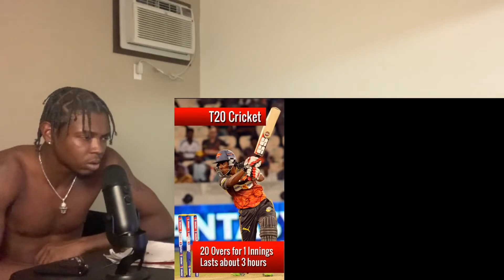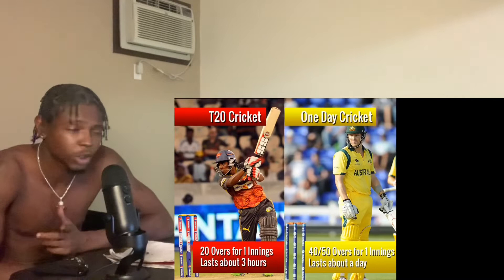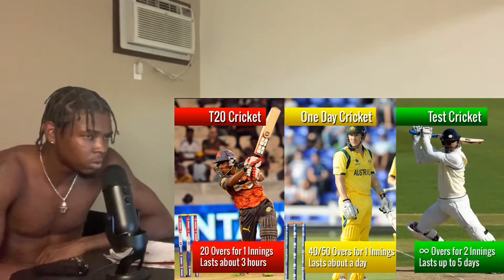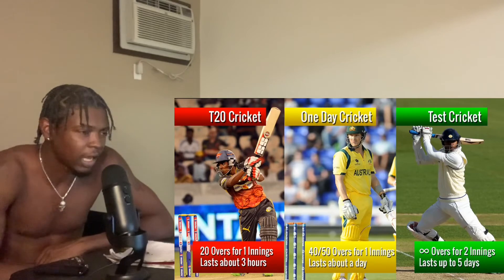In T20 cricket, each team is given 20 overs for one innings — this game generally lasts about three hours. In one-day cricket, each team is given 40 or 50 overs for one innings. In test cricket there are no limits for overs; the game theoretically ends when all batsmen are out. This game can last anywhere up to five days and is the oldest and longest format of cricket.